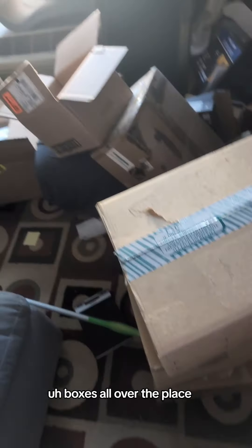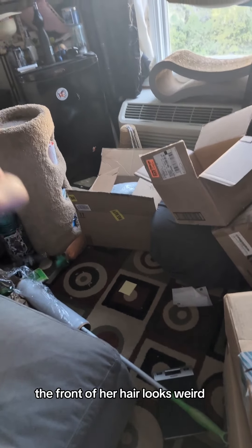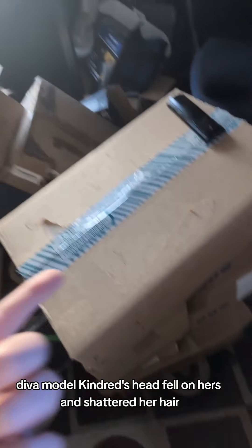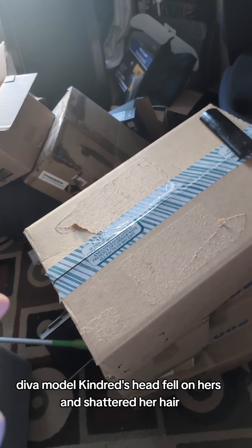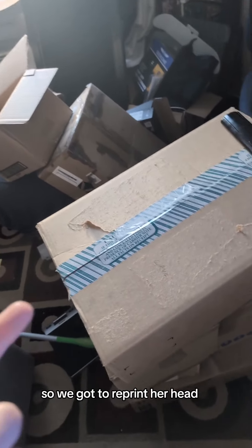We've been boxing up everything here. Boxes all over the place. The Helsing girl — the front of her hair looks weird, I'm going to reprint it. Diva model — Kindred's head fell on hers and shattered her hair, so we have to reprint her head.